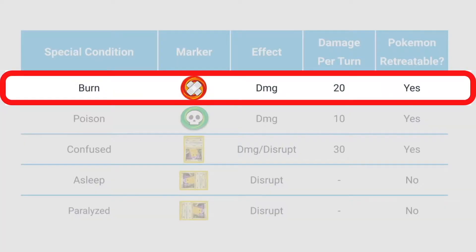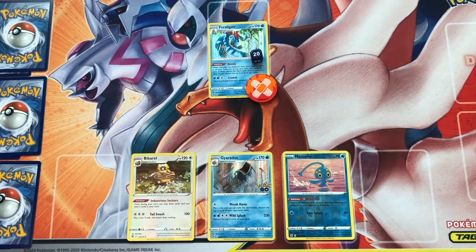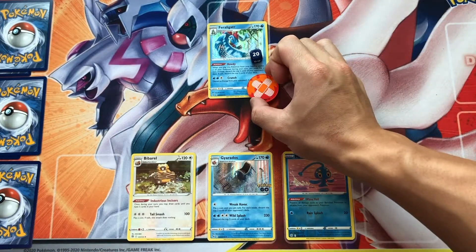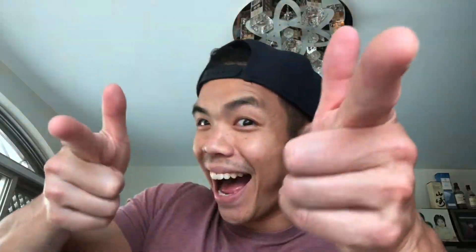A Pokemon that's burnt is indicated by placing a burn marker on it. Two damage counters are placed on that Pokemon each turn, and the coin is then flipped. If the coin is heads, then the Pokemon recovers from the burn. But if it's tails, then the Pokemon remains burnt, and you're going to have a bad time.